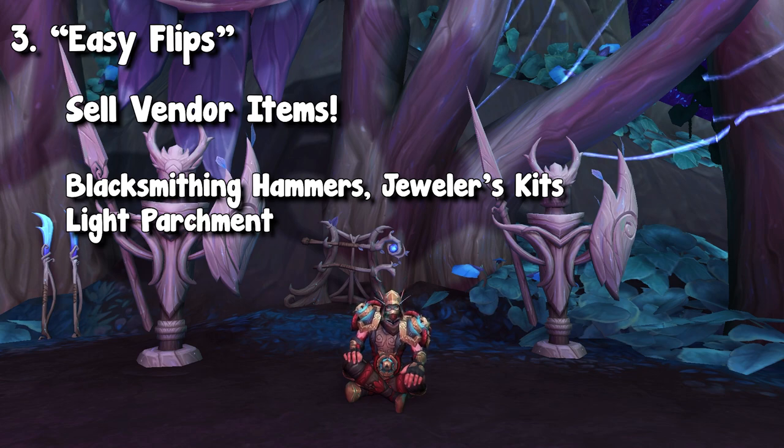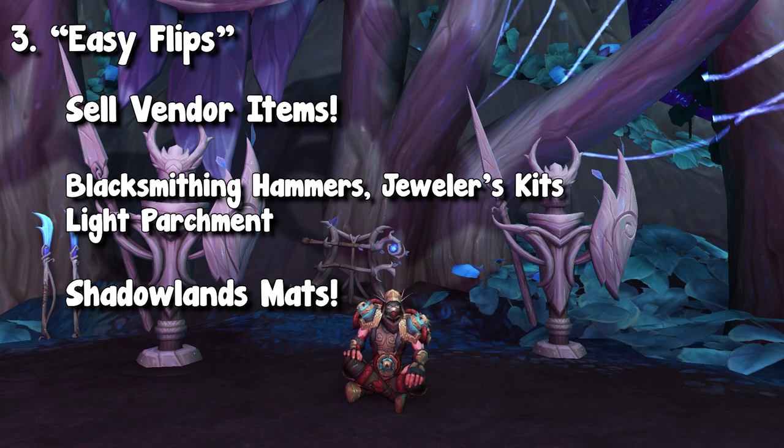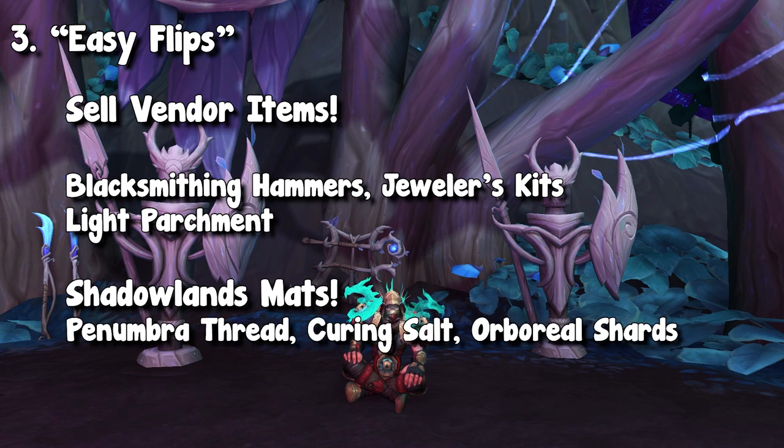The specific thing I want to highlight with vendor items is Shadowlands vendor items. It has always been pretty good if you have the discount with Exalted Reputation. You can put some of the vendor items up for sale for a little bit of a discount, but more than what you're actually paying. For example, the default price nowadays for Penumbra Thread is 11 gold, but if you're exalted, you can buy it for 8.8 gold. Throw it up on the auction house for 10 gold — that seems like a pretty good deal to people who have to buy it for 11, and you're making some gold yourself.